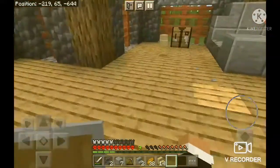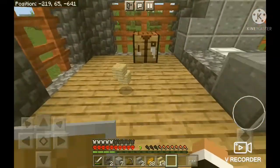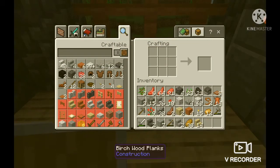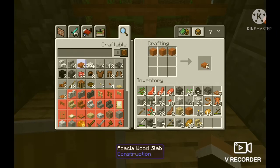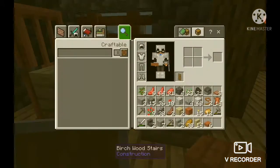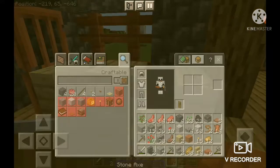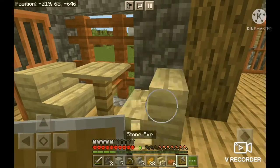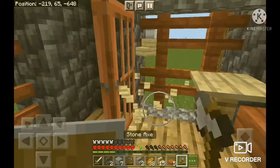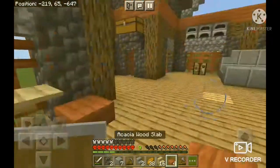Wait, I think I have something. Dang it. Hold on, I can make some slabs, and instead of these things I can replace these. Yeah, let's put some slabs down instead. Make our own custom chairs.